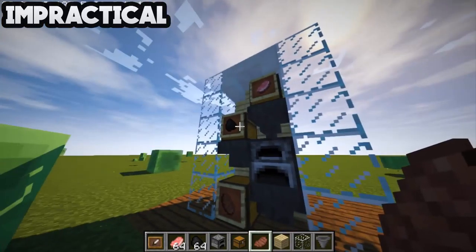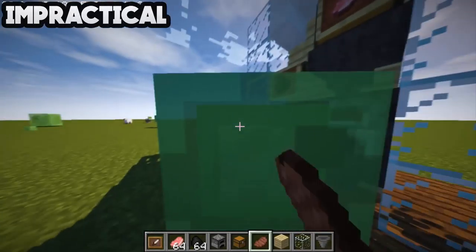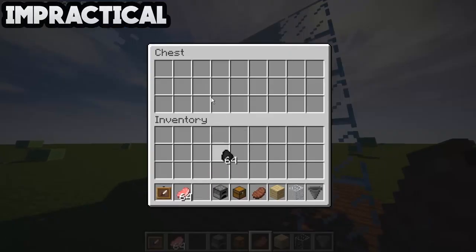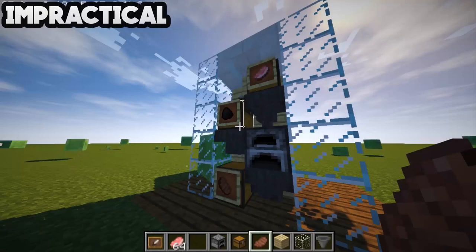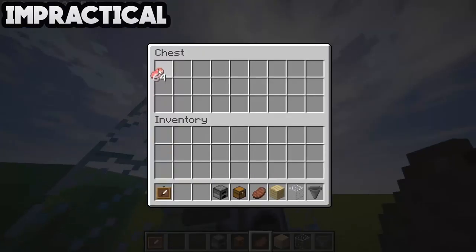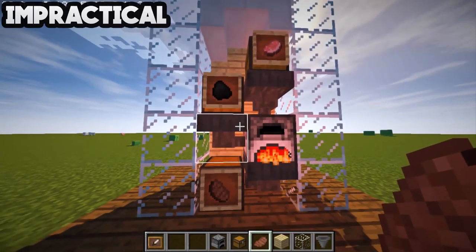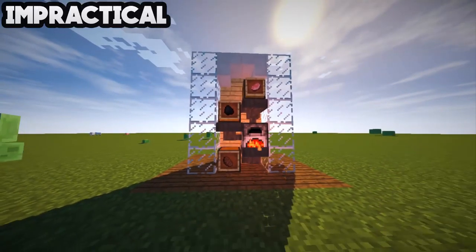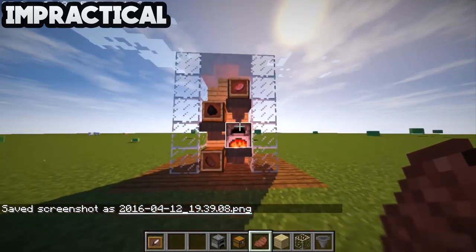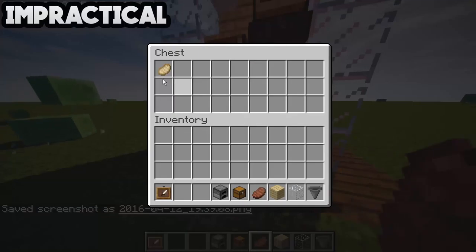In the chest you need to put some coal, and in this chest you need to put some raw food items. Then it will start cooking — and yeah, it is beautiful. It will put the cooked food in this chest, so we got cooked pork chop.